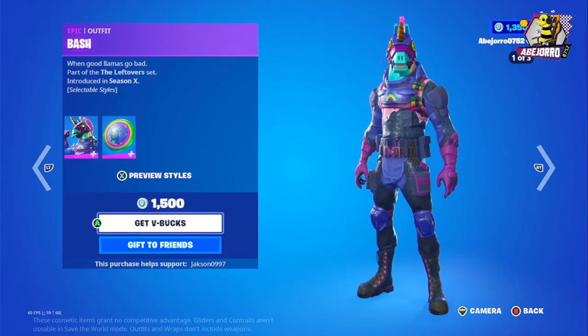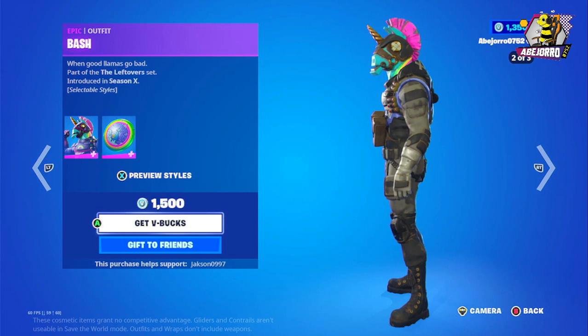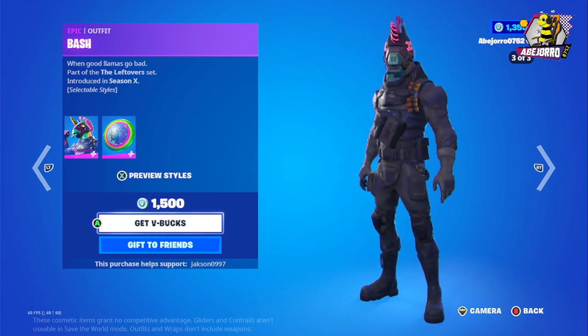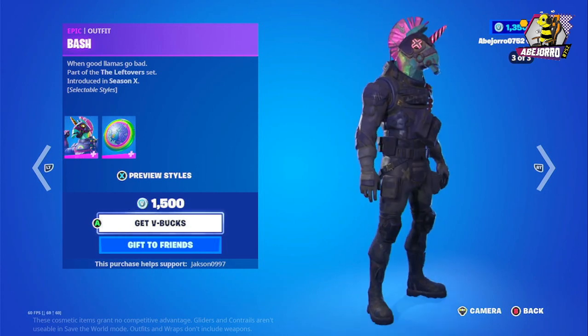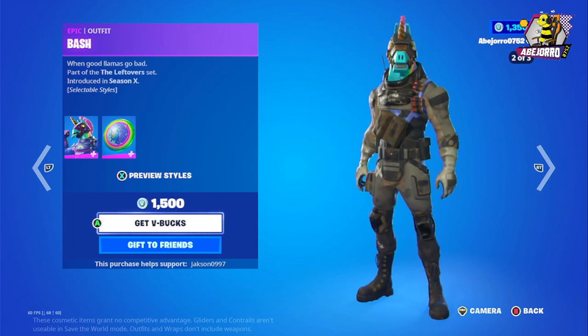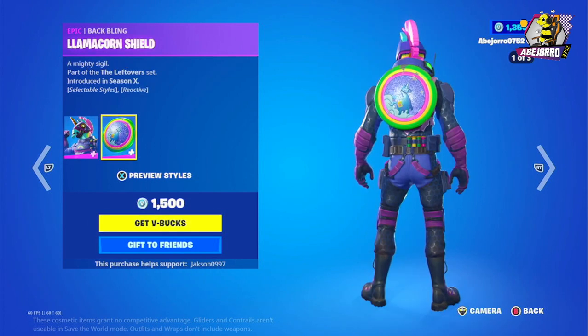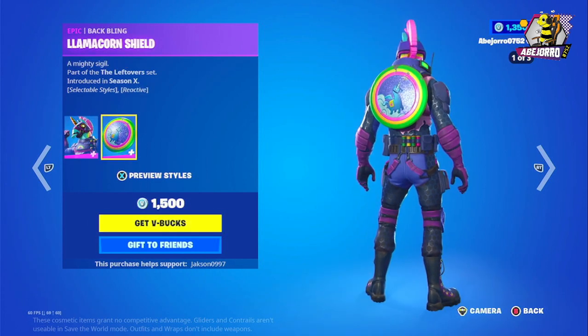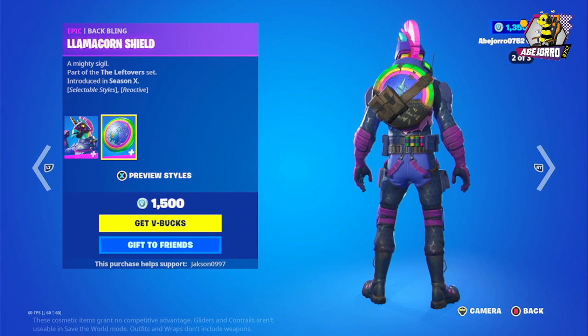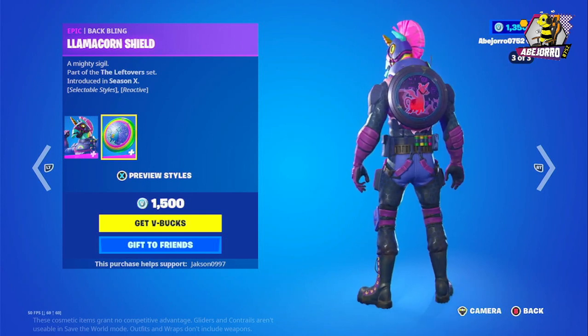Now we have Bash — the price is 1,500 V-Bucks. Bash is in three different styles. And the back bling is also in three different styles. The price including this back bling is 1,500 V-Bucks.